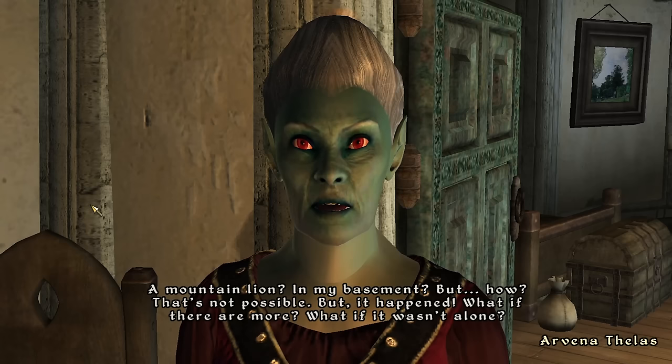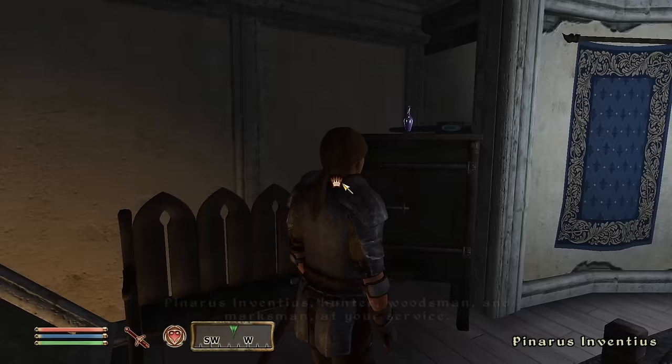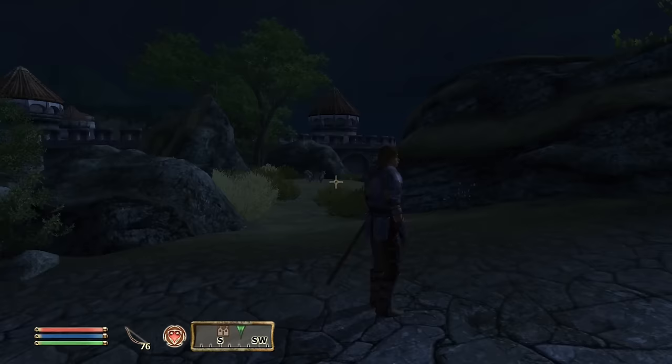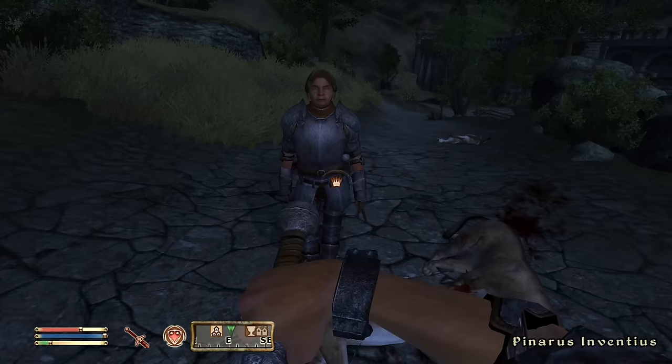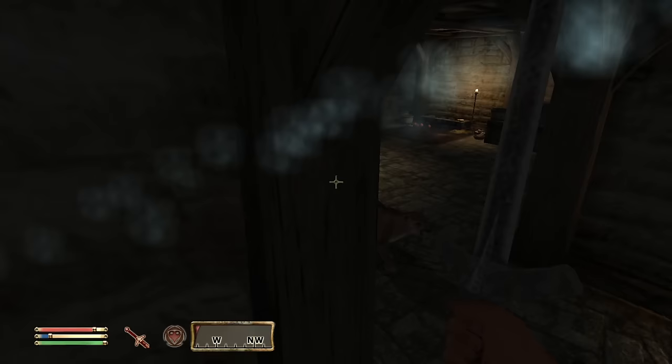We reported back to Arvena, who worried more would come and asked us to seek out an experienced hunter named Panaris Ventius. His house was just down the street. We told him about the mountain lions, and he led us just outside the city's northern gate to a secluded area where four starving mountain lions were eyeing us down. We fought them together — not too difficult, but four at once required watching our health. We slew all the lions and reported back to Arvena, only to find there was yet another mountain lion in the basement.